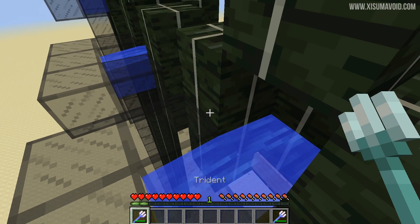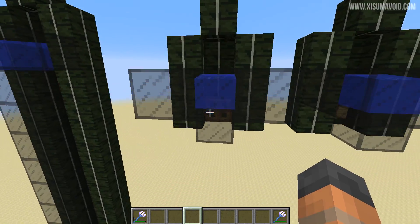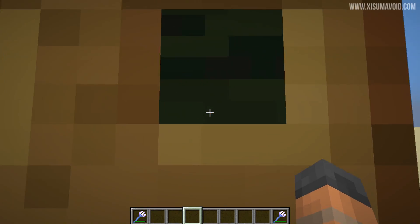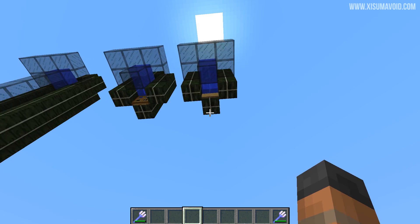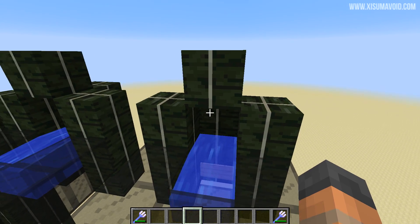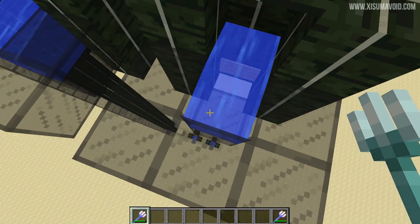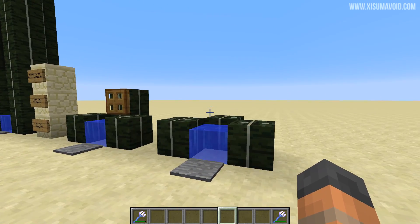Let's switch to creative mode so you can see some of the design progress. We were using a trapdoor first to hold back the water. I don't know why I didn't think of using a sign — it doesn't have a hitbox and is easy to place. Because of that, you needed a block at the bottom, otherwise you'd potentially hit the trapdoor at the top. So we use a sign to hold back the water. You've got the sign, the water, a block gap above it, and this block at the top is extremely important because the trident is going to hit that block. When it does, you'll be in the water and naturally pushed over into the landing spot where you can jump out.